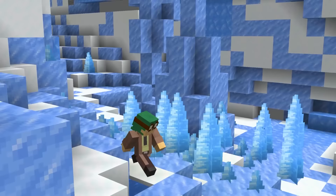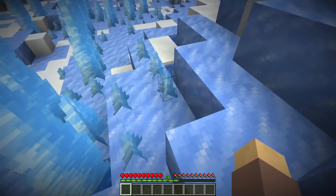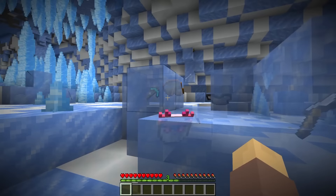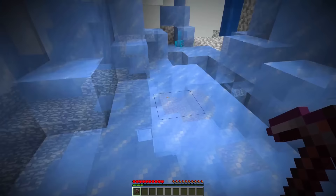When exploring the updated snow biomes, you're gonna want to go under them to check out the cave systems underneath. Similar to a dripstone cave, these icicle caves spawn with massive icicles scattered around. They possess a rare form of ice which can naturally spawn with loot inside. The loot ranges from things like bricks and diamonds to even enchanted tools and armor.